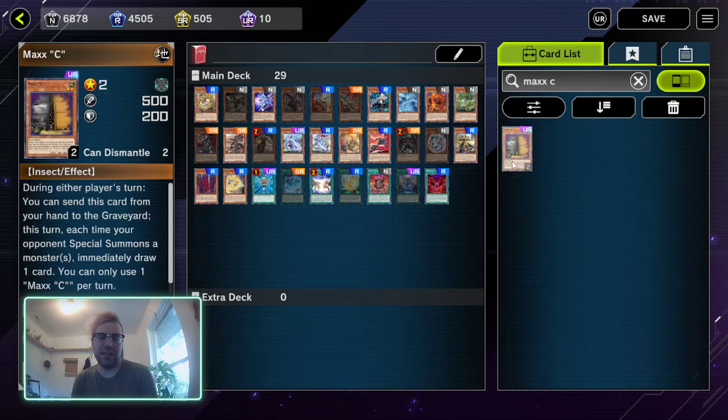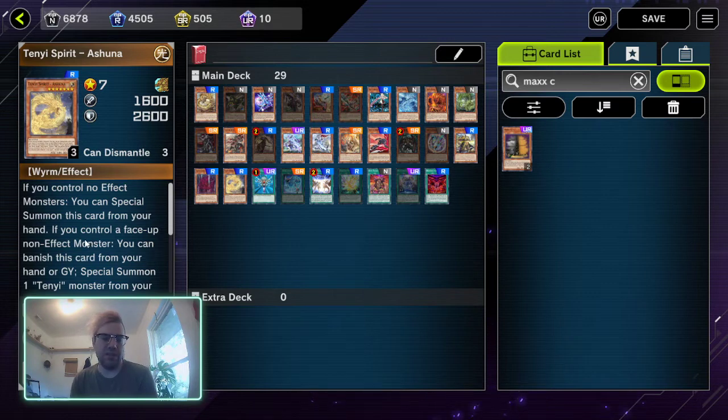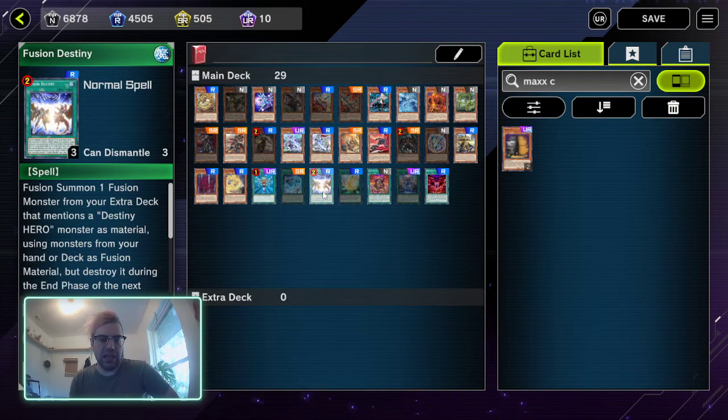That's why Maxx C is such a good card against combo decks — they're going to be summoning so many times. Ash Blossom — whenever they would banish it from the grave or hand when they have a non-effect monster to summon — that's another time to use Maxx C to get one card. Monster Reborn is not necessarily the best thing to chain Maxx C on; you'd typically want to look at what they're targeting first. But if you know they're going into a combo or just really want the one card, you can chain to it. Same logic with Invocation — you're basically only getting one card, but you can do it if you want.